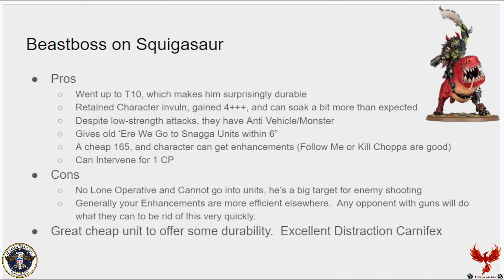Next we're going to talk about the Beast Boss on Squigasaur. It went up to T10, which helps it become surprisingly durable — chainswords are wounding it on sixes. It retained its character invuln and gained a 4-up feel no pain instead of reducing damage, so it can soak more than expected. Even though it has some low-strength attacks, it has anti-vehicle and anti-monster on its normal swings, and it gives the 'Ere We Go ability to all Snagga keyword units within 6 inches so they can re-roll charges.